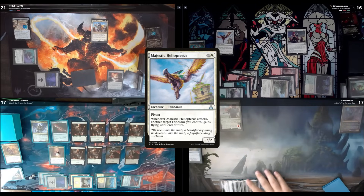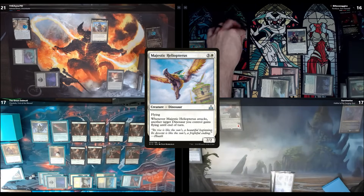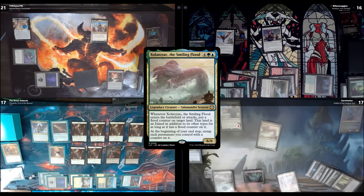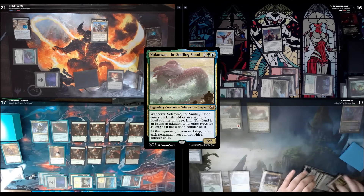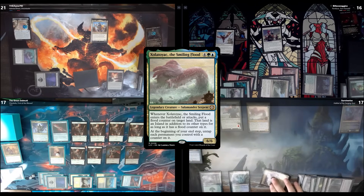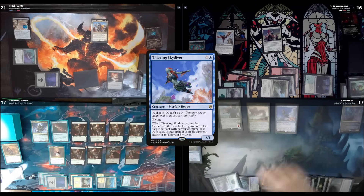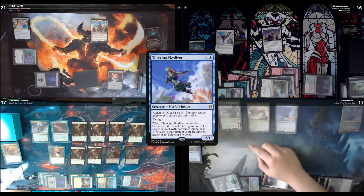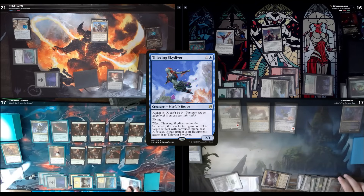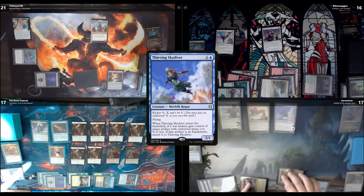Untap everything, go 6 mana to cast Lorthos, the Tidal Flood. I put a Flood Counter on Rogue's Passage. Cast the blue spell and put out Thieving Skydiver, putting a counter on it too. At the end of my turn I untap Rogue's Passage and pass my turn.